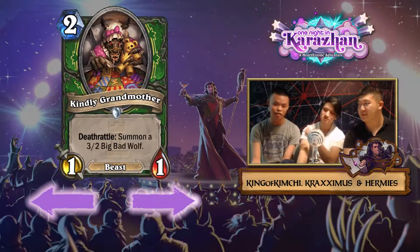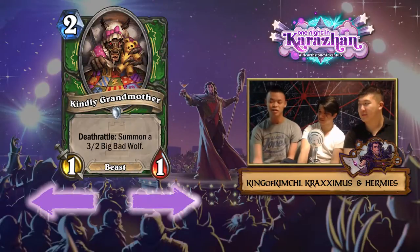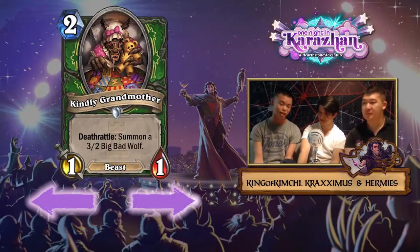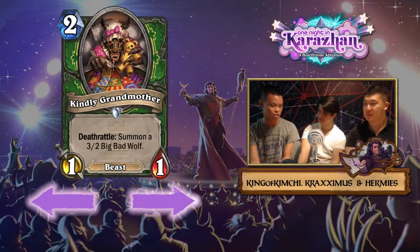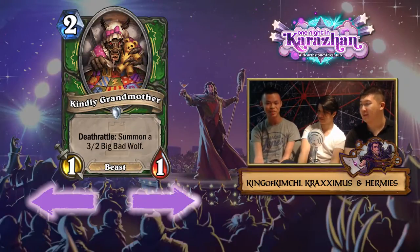With Haunted Creeper, people didn't want to commit resources to killing it because both forms had relatively low impact, but for board control decks it gave a lot to work with - Abusive Sergeant, Houndmaster. With this card, opponents aren't really incentivized to kill it - they don't want to ping it and give you a 3/2. The reason people killed Haunted Creeper even when it gave more stats was specifically to deny beast synergy. With Grandmother, they're not incentivized to kill it, and the 3/2 is bigger than the 1/1s. Plus, it already has one attack so it can attack and activate the 3/2 itself.